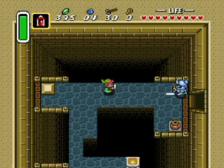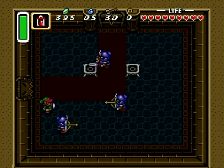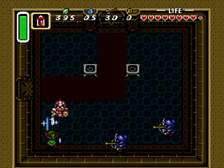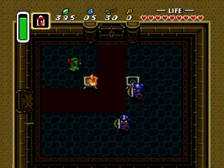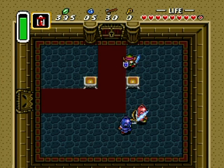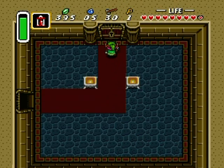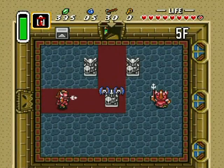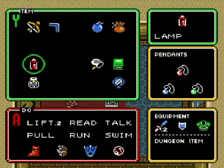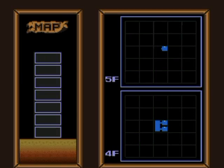There aren't really all that many puzzles here — just straightforward action. Moving this block will open up the door that was locked before. Oh no — my beams again! I've lost them. And then I got them back, and I lost them again. What a shame. Also, if you didn't realize, this place has a lot of floors.